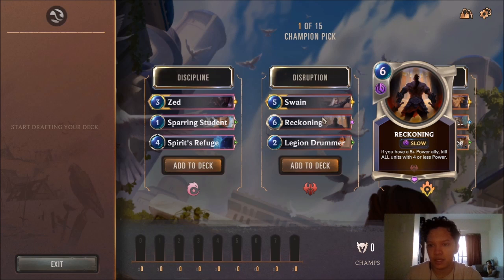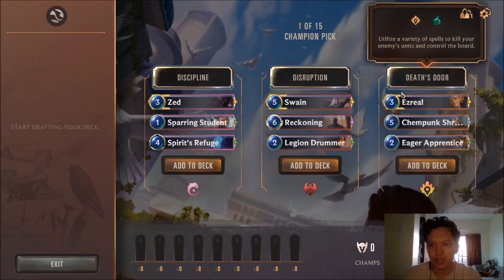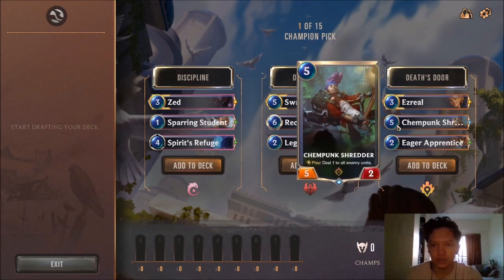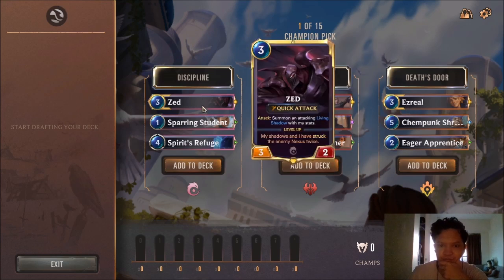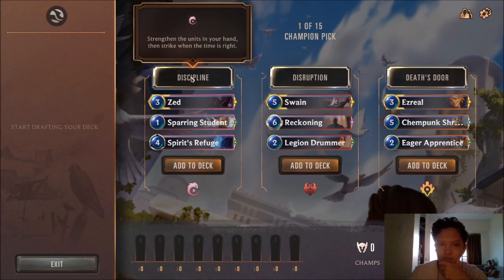If you have a 5-plus power ally, kill all units with 4 or less power — it's a strong card. Legion Dormer is a strong card as well, a solid 2-drop that gives a supported ally an attack. Ezreal — will I try Ezreal? Overall the champion is not that strong in Expedition, 3-mana 1 to the elusive, but it's actually not bad. Inspiring Apprentice is a really good 2-drop. Will I try Ezreal or Zed? Zed is the better 3-drop. Let's try Zed.